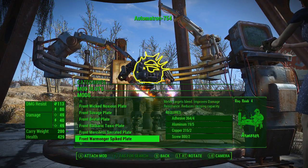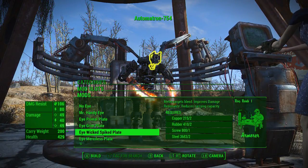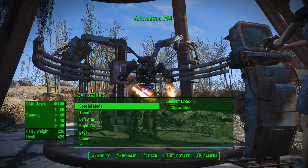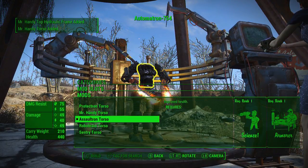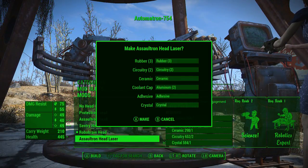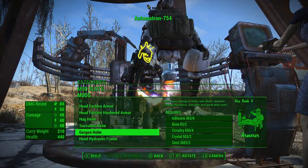The hydraulic frame looks a bit off - middle center slot: eye grim plate, hydraulic eye frame. Does he not get a head with a Mr. Handy torso? I don't think so - let me go assaultron. Where's the head? Okay, here we go. Robobrain head - assaultron head laser - I gotta go with an assaultron head laser. Succubus helm, gorgon helm - I kind of like the gorgon helm. Let me see what this looks like. Does he not get a head in this configuration?